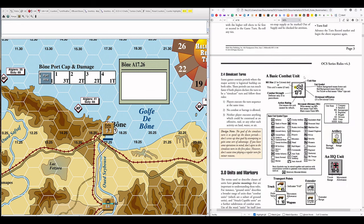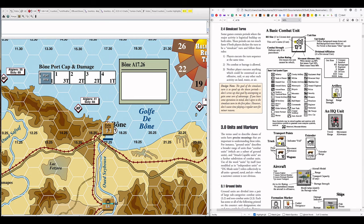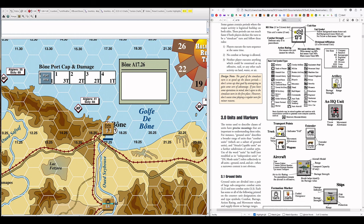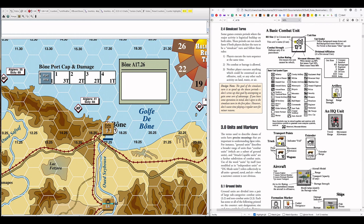OCS has a turn schedule that tells you how to play each turn for both sides and what you can do at every single point in time. Rather than starting with the sequence of play, I'm going to go forward one page to basic combat units. I'll use Tunisia as an example of different combat units, and jump into Smolensk as well since there are some unit types in Smolensk that don't appear in Tunisia.